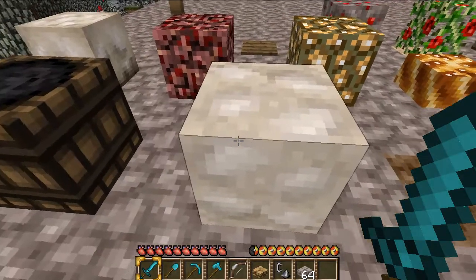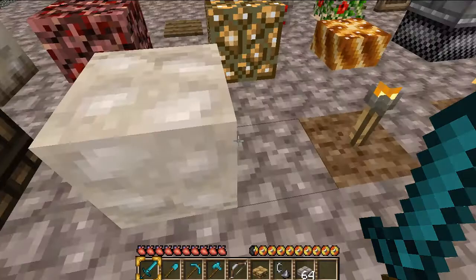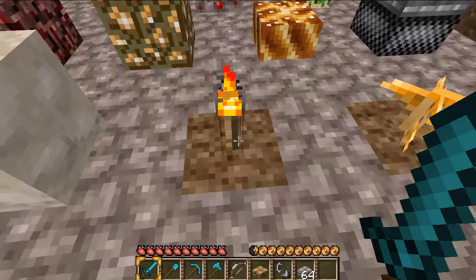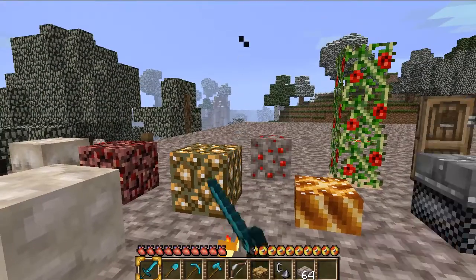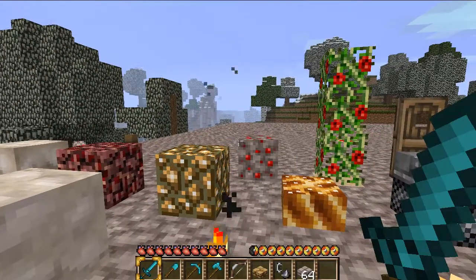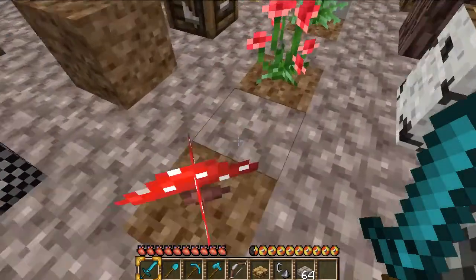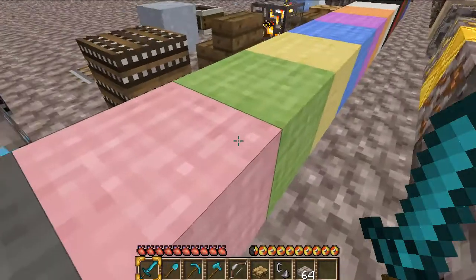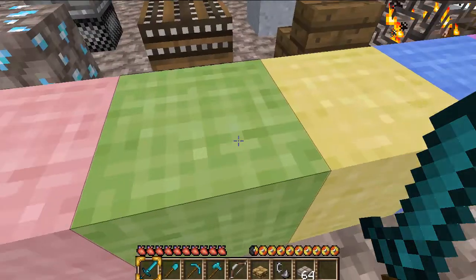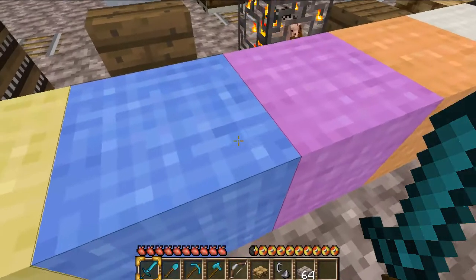I keep forgetting what some of these are — I'm not sure on some blocks as I haven't used this texture pack that much, but I want to show you how it looks because I find it really nice. This is your torch. Your mushroom, your other mushroom, rose flower.